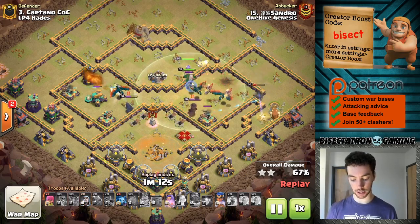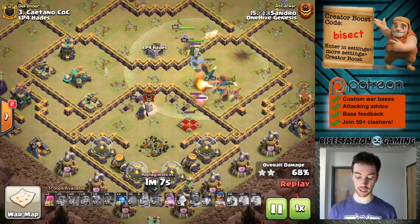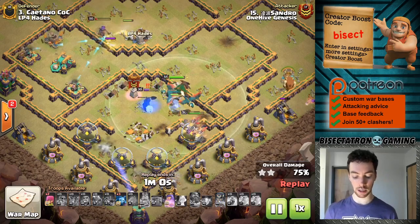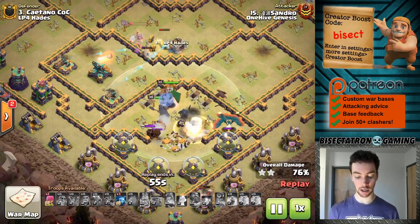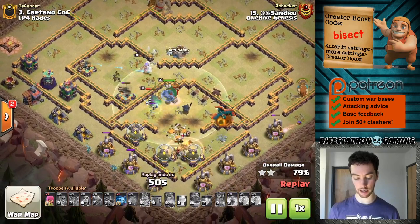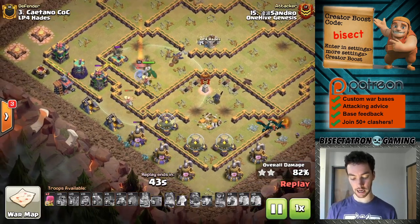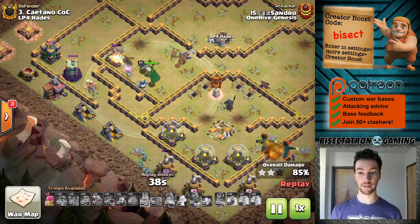The Royal Champion is going to be pretty clutch here, coming through and helping take out these defensive buildings. Of course she's not great against defensive heroes, so it was helpful that some of these Dragon Riders were still up and able to help take out the defensive heroes. As well as the Archer Queen doing her thing — she's going to open up that wall and get some shots on that defense. And then the Grand Warden still up with a few of those Dragon Riders, going to finish off these last few defenses.